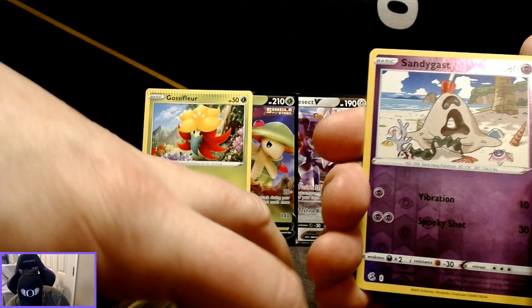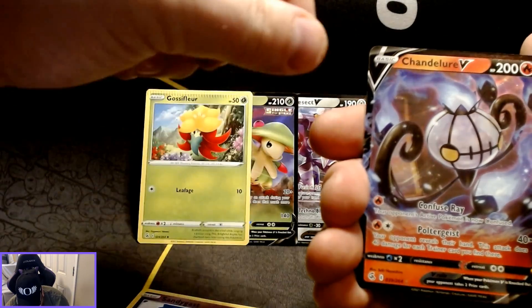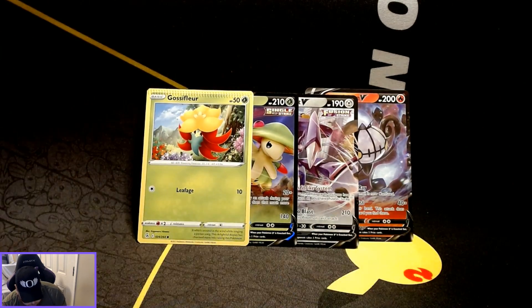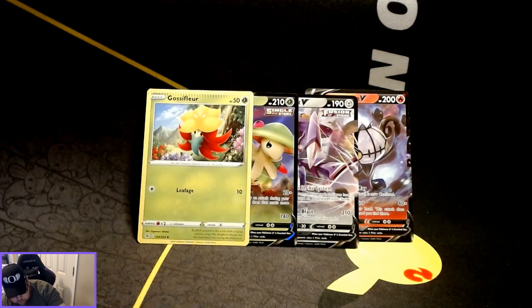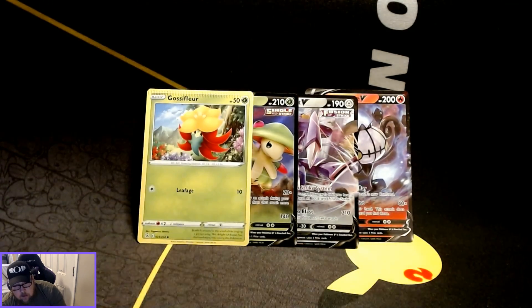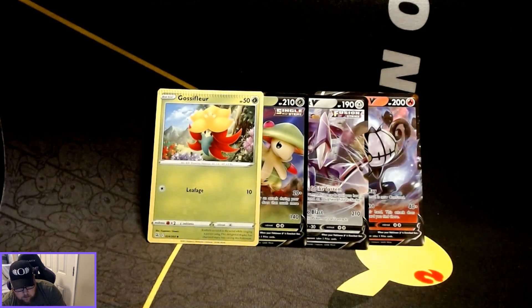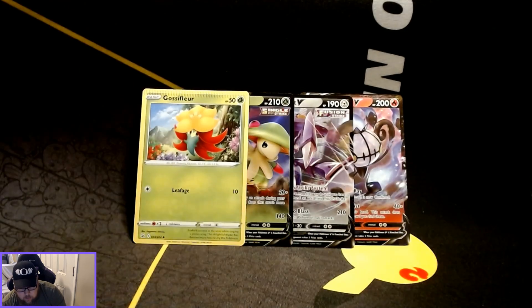Alright, Sandy-ghost is the reverse holo with the rare being a Chandelure V. Some of these cards are very hard to pull, being the biggest set they've had for the Pokémon TCG, so anything that we get is good.